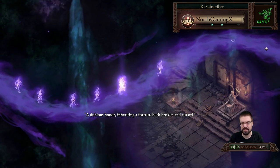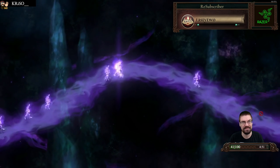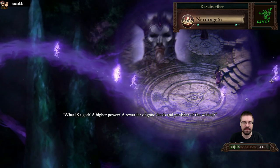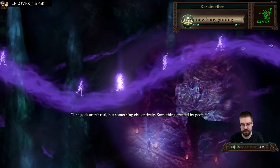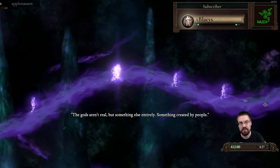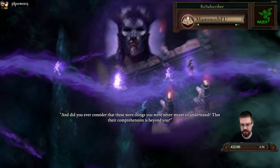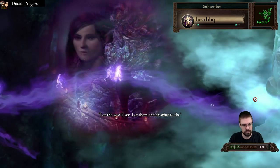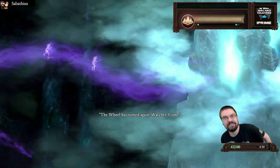A dubious honor — inheriting a fortress both broken and cursed. What is a god? A higher power. A rewarder of good deeds and punisher of the wicked. This is PoE1 recap — this stuff happened in PoE1. The gods aren't real, but something else entirely — something created by people. What we're looking at is the progression of PoE1; all of these happen serially throughout PoE1. And did you ever consider that these were things you were never meant to understand? That their comprehension is beyond you? That is at the end of the game. Let the world see. Let them decide what to do. That was actually right before the end of the game. The wheel has turned again, watcher. Come.